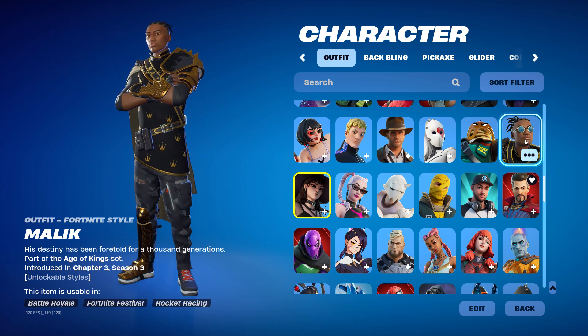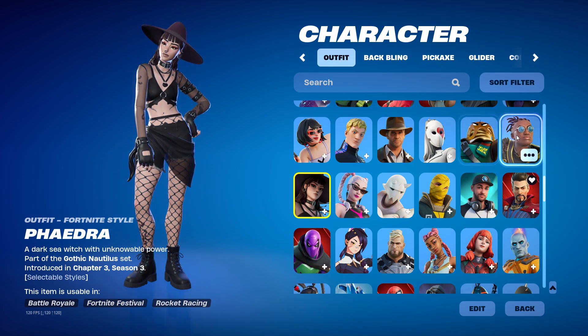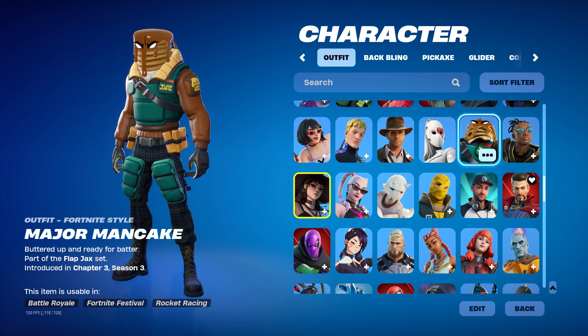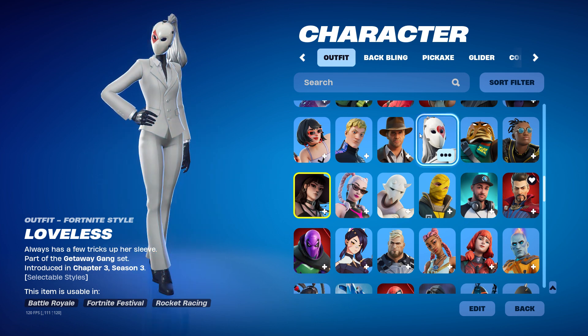Storm. We got Malik — I don't really like this skin, it's mid. We got Major Mancake — I grinded for this skin so hard. I spent like six hours in Fall Guys for it. Loveless — I think this is a Krupaq skin.